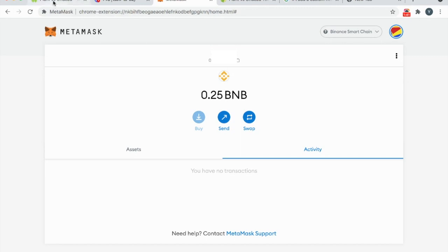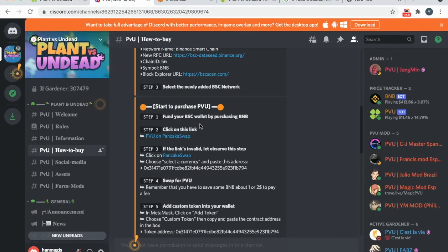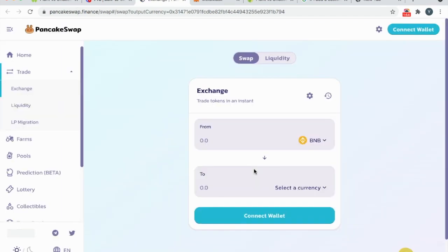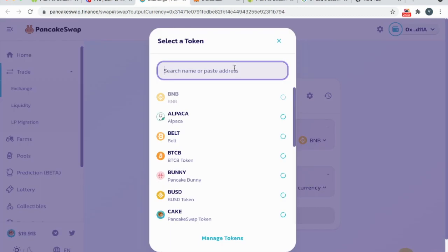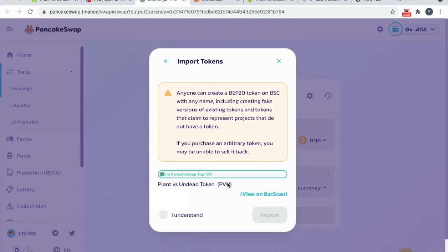According to the Discord instructions, the next thing to do is to purchase PVU by clicking on the provided link. Now we'll need to connect your MetaMask wallet to PancakeSwap, so press Connect Wallet with MetaMask. A pop-up will appear. Let's select a currency first, click Understand, then Import.